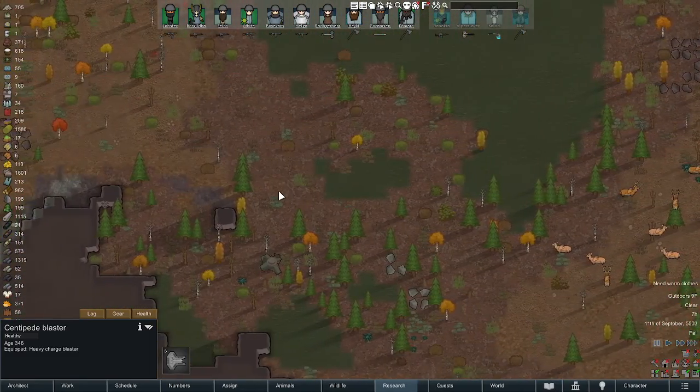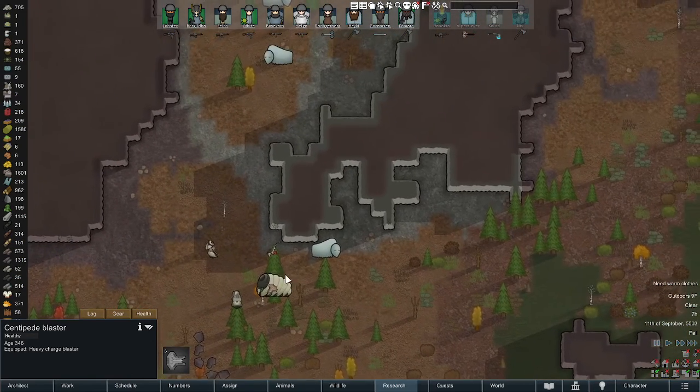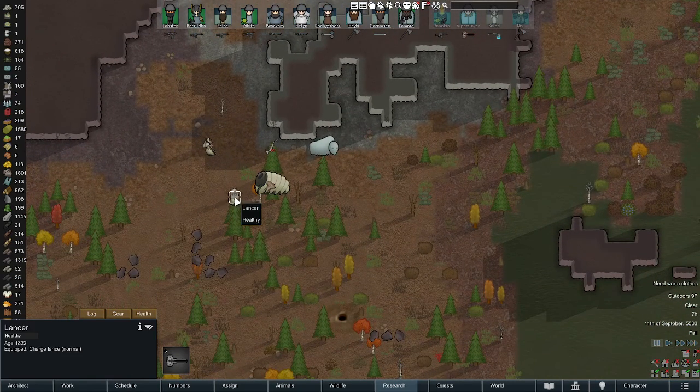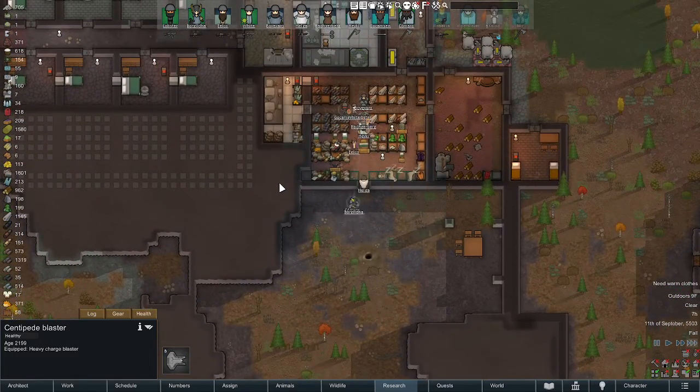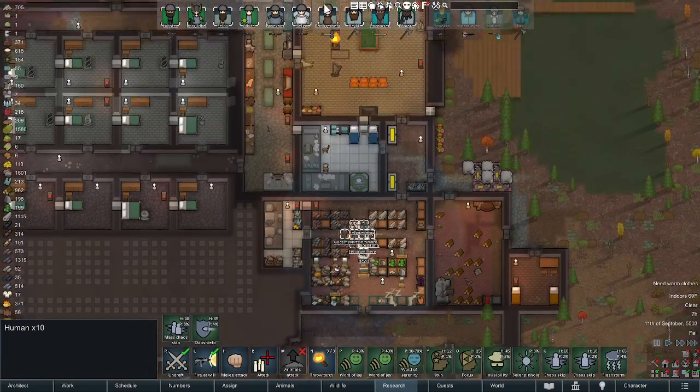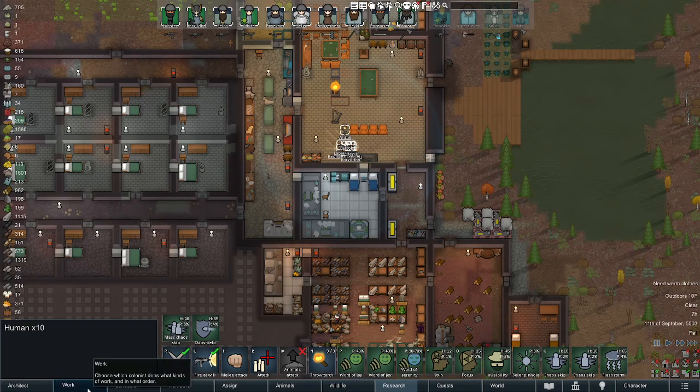The other mechs that came in at the same time - there's only one blaster and a couple of lancers. These lancers should go down pretty quick. I'm going to get everybody inside. By the way, the other four people are on a caravan run to sell off some stuff.